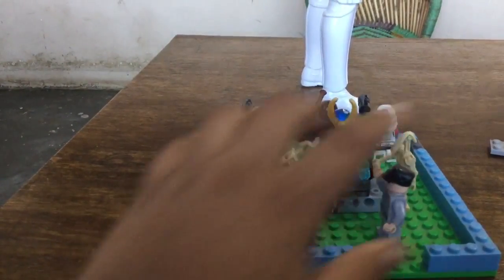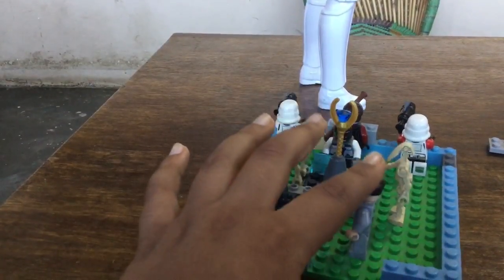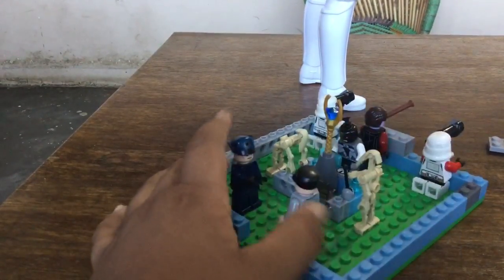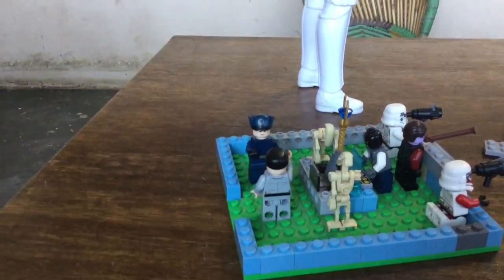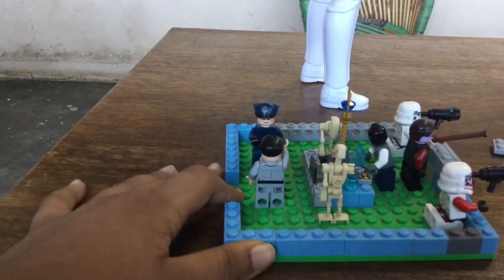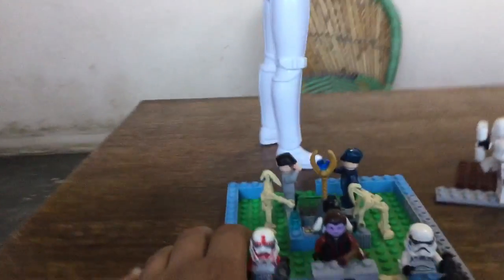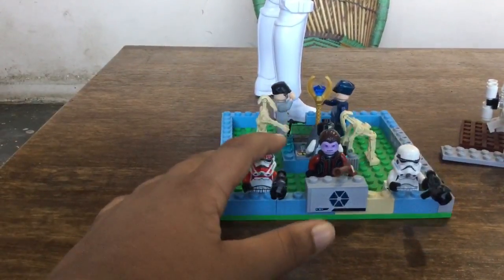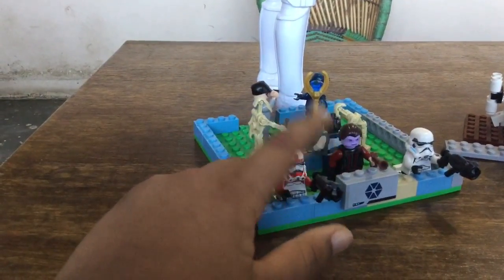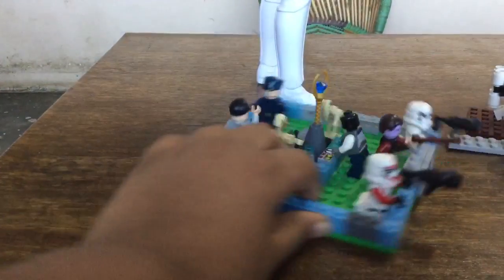Over here this general — or battle officer — is giving this lower rank officer orders and he's saying 'yes sir'. Over here there's an exit, and we have this little symbol, a custom bounty hunter, a shock trooper, and a stormtrooper who are all firing on this side of the battle.